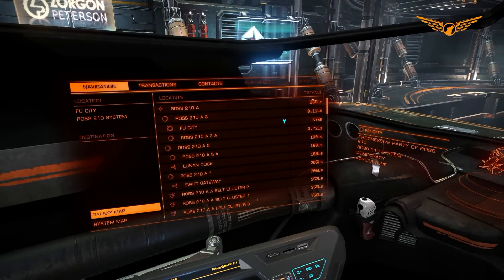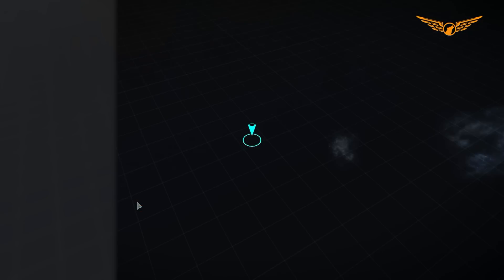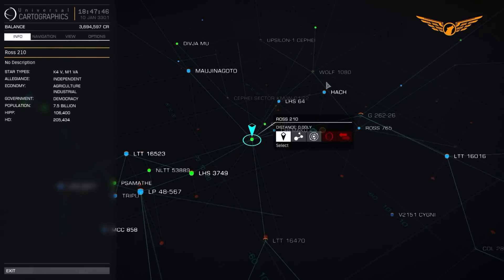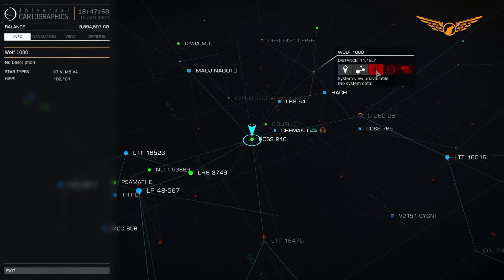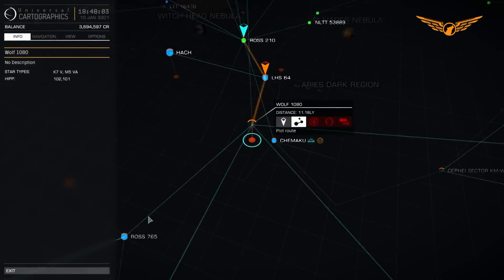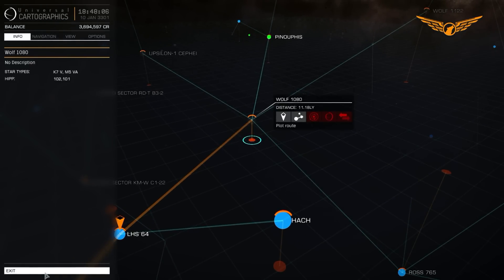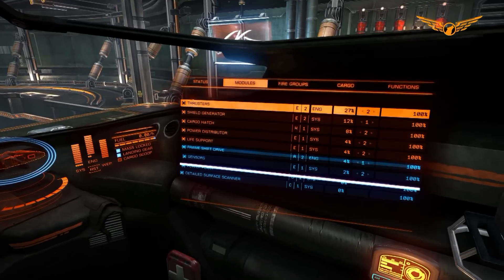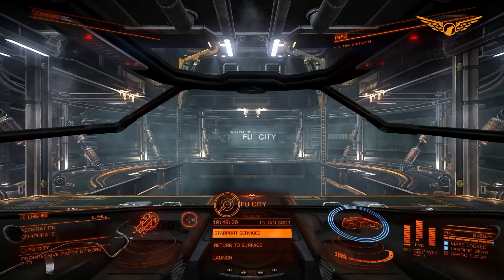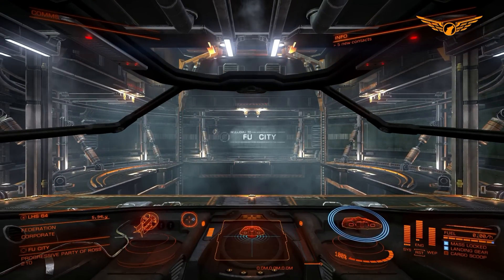What we need to do now is find a system in the galaxy map that has been unexplored. Here we go - no system data. Wolf 1080 - we're going to make the jump over there and see what happens. One thing I noticed before we jump out is that the detailed surface scanner doesn't actually have a fire group or a key bind, so I'm assuming that is a passive scanner. We'll find out when we get there.